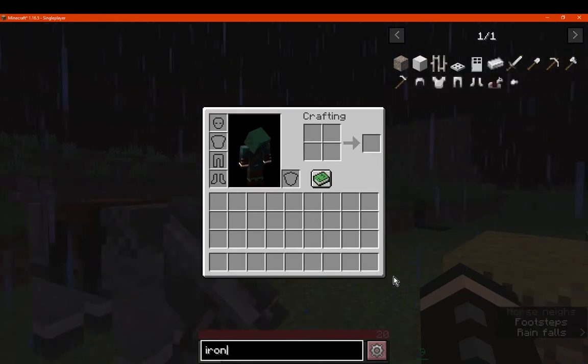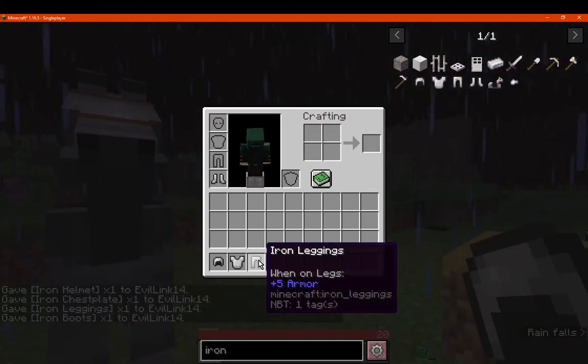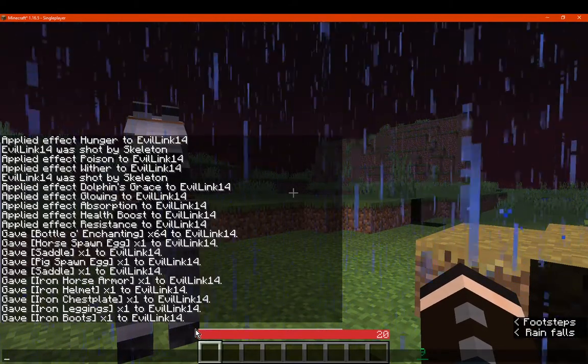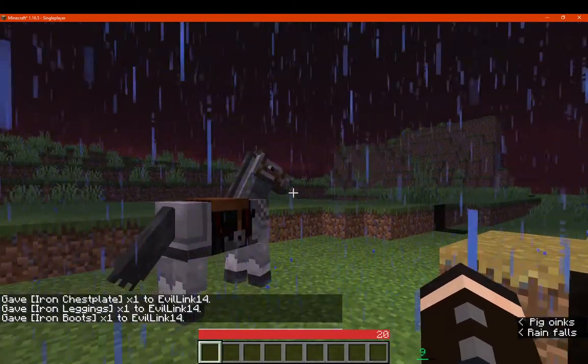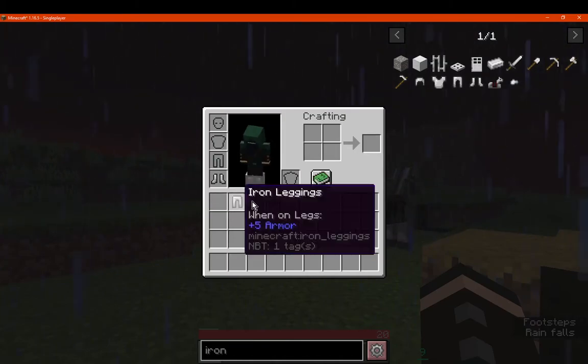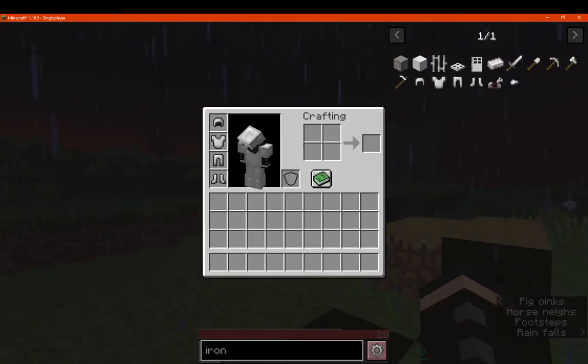Then we'll put some actual armor on — say iron for example. So it's just that line there above your health, for some reason. Interesting. I thought it was like little parts, but it's just a continuous line.